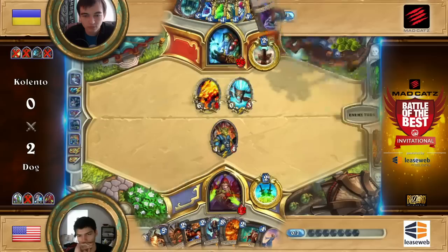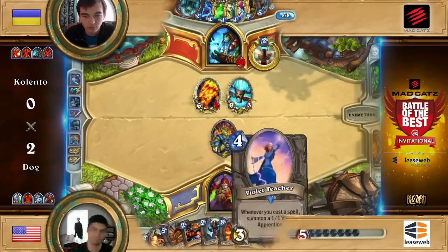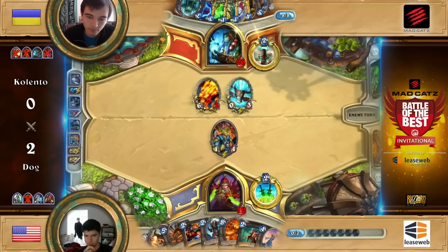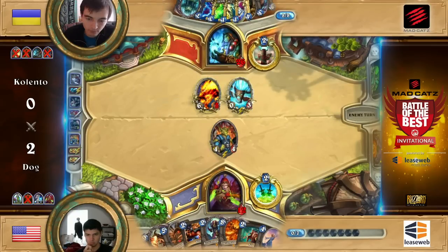Any kind of spell that deals two damage or maybe one — Crackle. Defender of Argus will give plus two and attack the Zombie Chow, so there's seven or eight there. Plus Rockbiter, that's a total of 11 damage. He's one off lethal. If you play Desert Drake, you still have one mana for the Rockbiter. And if you draw the Crackle, you win immediately.